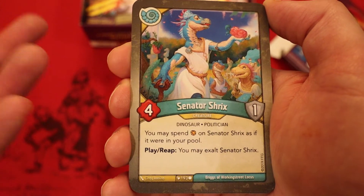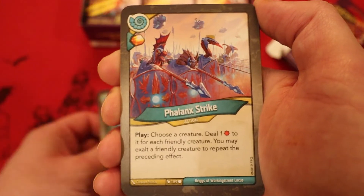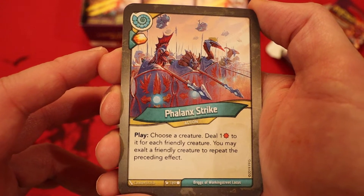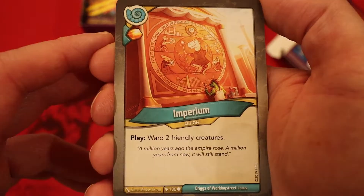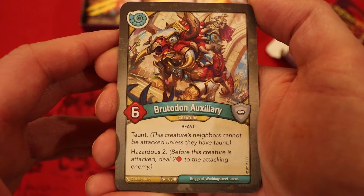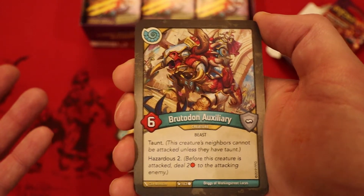Senator Shrix is always a very powerful card, made even better because we have the two taunts in here — you have a way to drop it down and immediately protect it, even ward it if needed. Fain Lake Strike: amber — whenever you play it, choose a creature, deal one damage to it for each friendly creature; you may exalt a friendly creature to repeat the effect. Imperium: one amber — whenever you play it, ward two friendly creatures. Bruto Don Auxiliary: six power, taunt, hazardous two. Three taunts inside Saurians — this is really good.